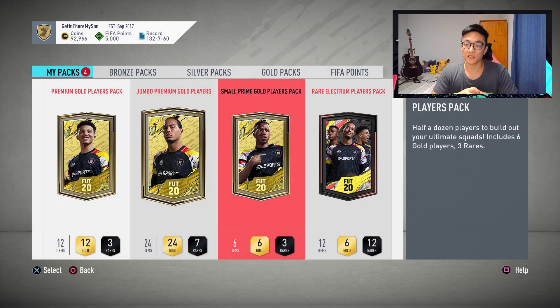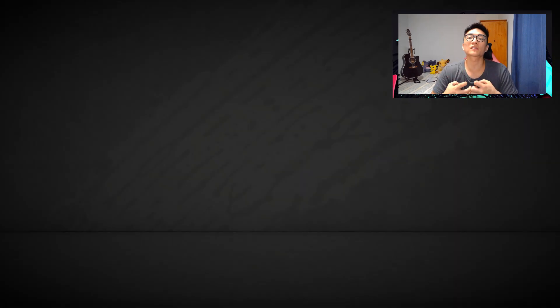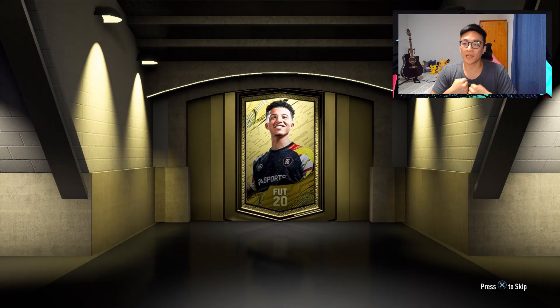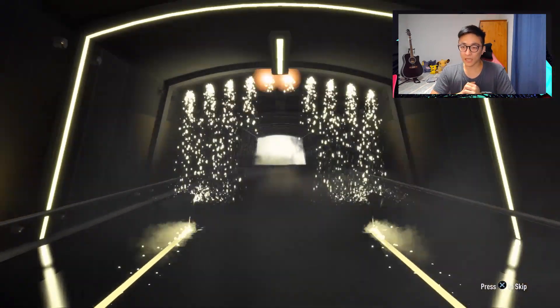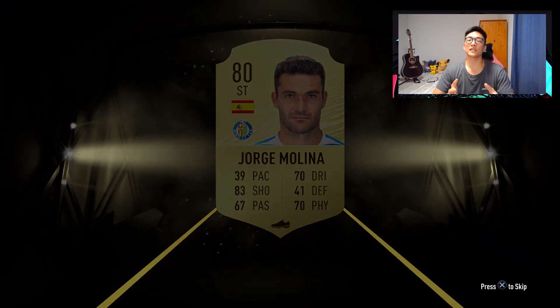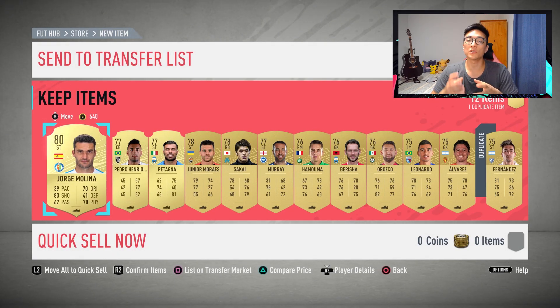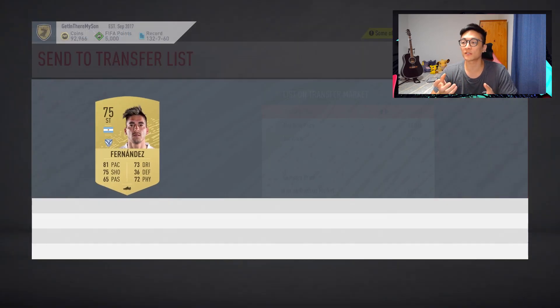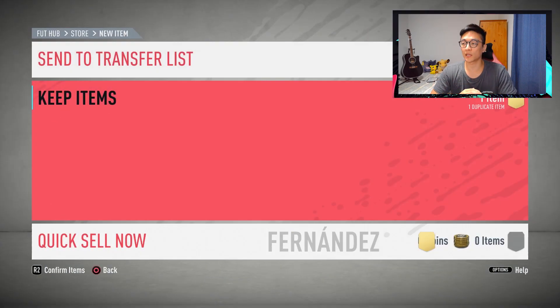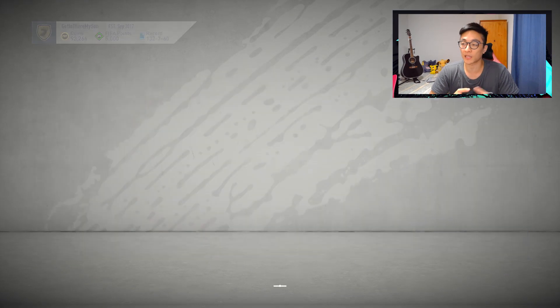These are some top quality packs — small prime gold players pack, jumbo premium gold players, rare Electrum premium gold players. You would expect something good, but really we kind of get a little bit shafted. Although, having said that, in some of the packs later we do get some useful packs. The thing about these packs was that I was just trying to keep everything I packed, because this was on the Thursday before icon swaps dropped and we knew they were going to be first owner objectives. Playing Div Rivals nowadays, people are often using a bunch of stinkers because those are the only players they've managed to pack and they have to play with to get the icon swap objectives. I think it's a really nice idea from EA.